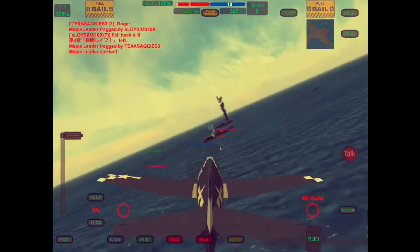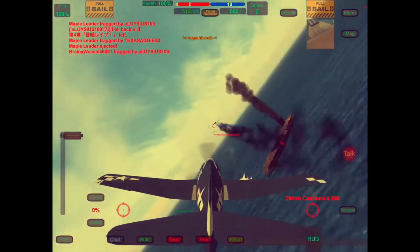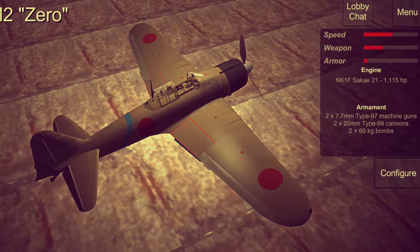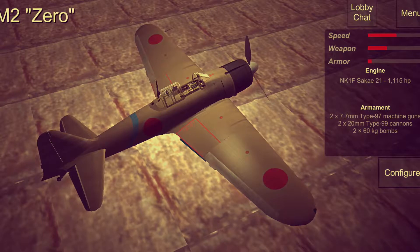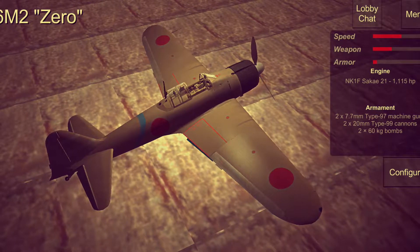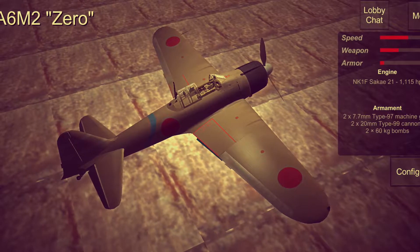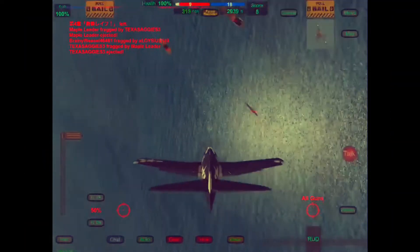We're going to compare these planes. You can see the P-47 in the top right there. And there are some of the stats on the Zero — two 7.7mm Type 97 machine guns. I don't know exactly what that is; feel free to comment below and let me know. Look how low the armor is. Pretty quick plane, but top speed is definitely lower than the Hellcat.